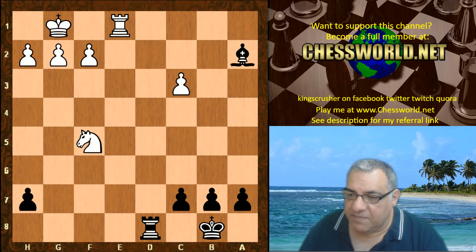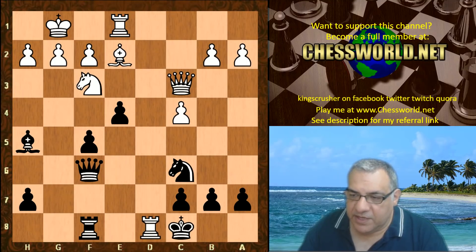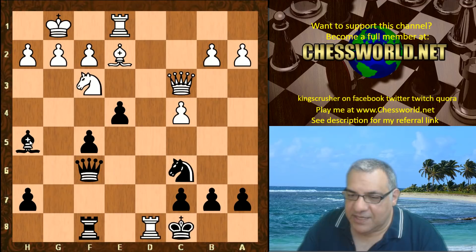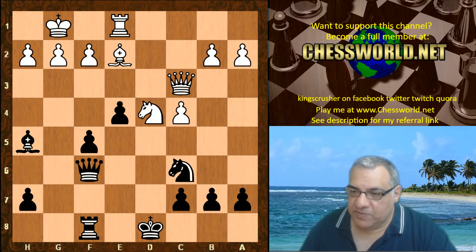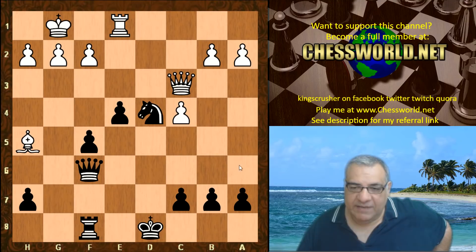If rook takes d8 check, rook takes d8, then Knight takes e5, Bishop takes, Knight takes, Queen takes c3 — this position ends up being good for black in that endgame. So rook d5 was played, e4, which does simplify the situation. The pair of rooks come off. Not taking the rook because the Queen's hanging. Knight d4 — this exposes an attack on the h5 Bishop. Rook takes d8, King takes d8 was needed. So Knight d4 hitting the bishop, Knight takes d4, Bishop takes h5.